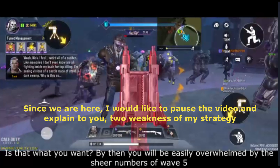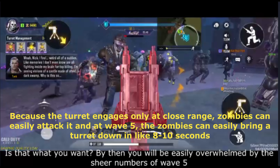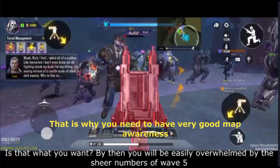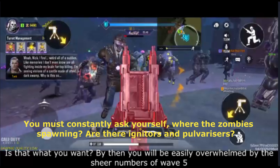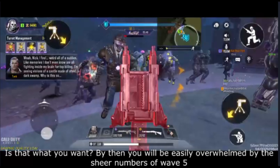I would like to pause and explain two weaknesses of my strategy. As you saw, a group of power risers just brought my turret's HP from 100 to 50 in like 4 seconds. That is a problem with the cannon turret. Because the turret engages only at close range, zombies can easily attack it. At wave 5, the zombies can easily bring a turret down in like 8 to 10 seconds. That is why you need to have very good map awareness. You must constantly ask yourself: where are the zombies spawning? Are there ignators and power risers? Is my turret in danger? If so, where should I reposition it? In my gameplay, you will hardly see me shooting the zombies because most of the time I am constantly repositioning my turrets.